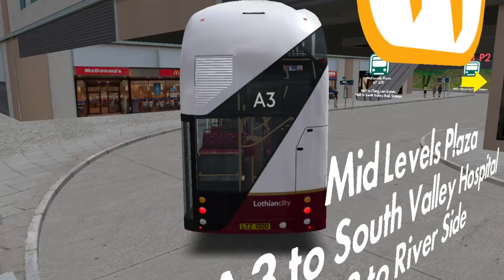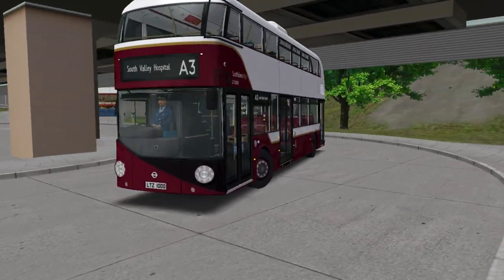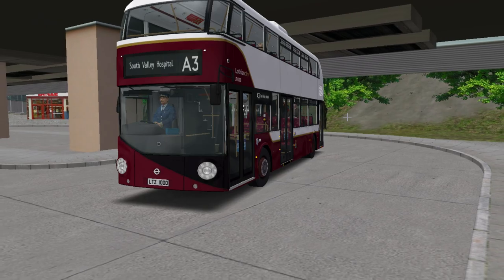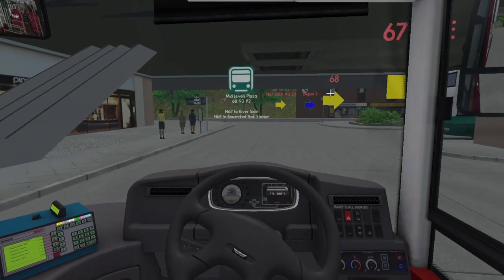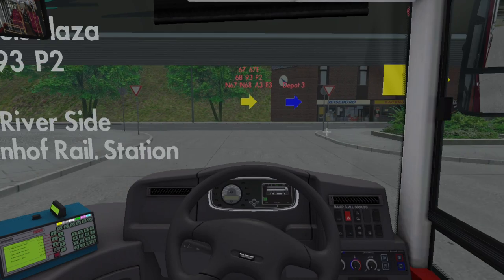I'm switching on the lights at the front. One thing I do not like about this vehicle — and it's pretty much the only thing — is that when you click the light button all of the lights go on. It would be nice, given it's a payware vehicle, if there were separate toggle keys for certain parts of the lights. That would be nice.